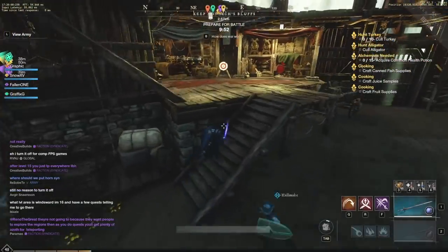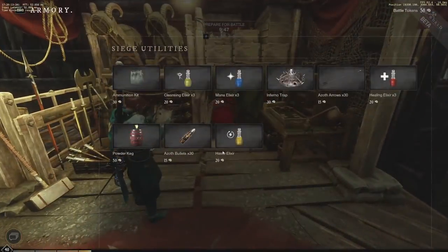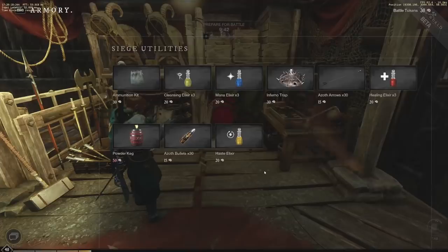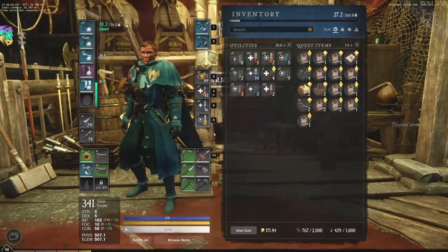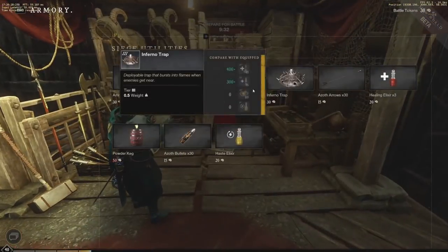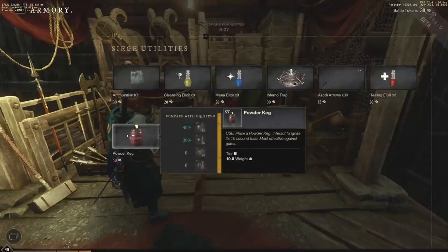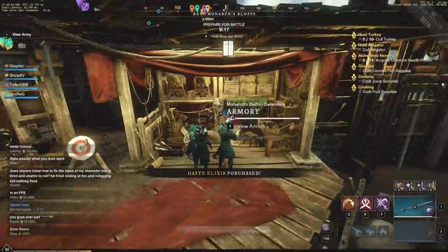Soldiers respawn in the next respawn wave when killed. There are also battle tokens — you can use them at stores here, including the armory where you can buy different things. I always like to get a haste elixir — probably not the most efficient but a lot of fun. This is the closed beta so let's have fun. We could also look at inferno traps or a powder keg, which has a 10-second fuse and is most effective against gates when attacking.